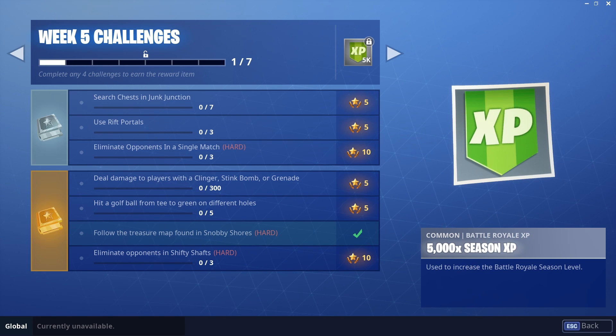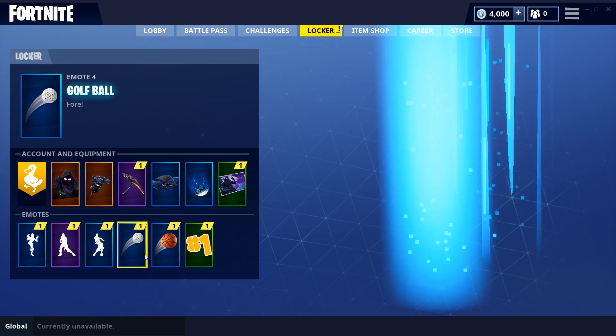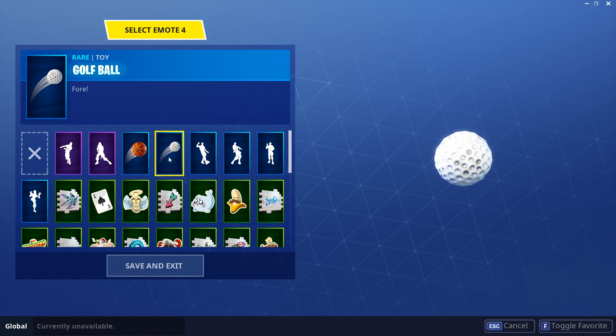Hi guys, Steve here and in this video I want to show you how to do the challenge of hitting a golf ball from a tee to the green on different holes. First of all you need to make sure you've got a golf ball equipped to one of your emote keys and you'll be using that as your golf ball.